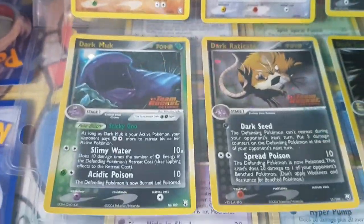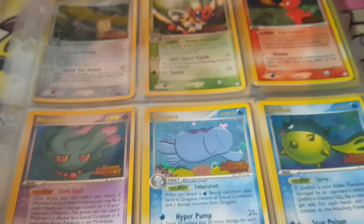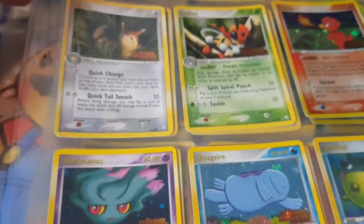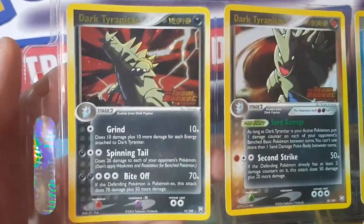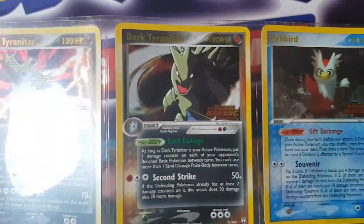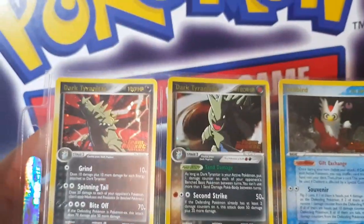All Gen 1 and Gen 2 — lots and lots of nostalgia here. An absolutely beautiful set, there's been a lot of hype recently. Two copies of Dark Dragonite, obviously a classic Dark Pokémon — one being a Dark type and one being a Fighting-Dark type, which is really cool.